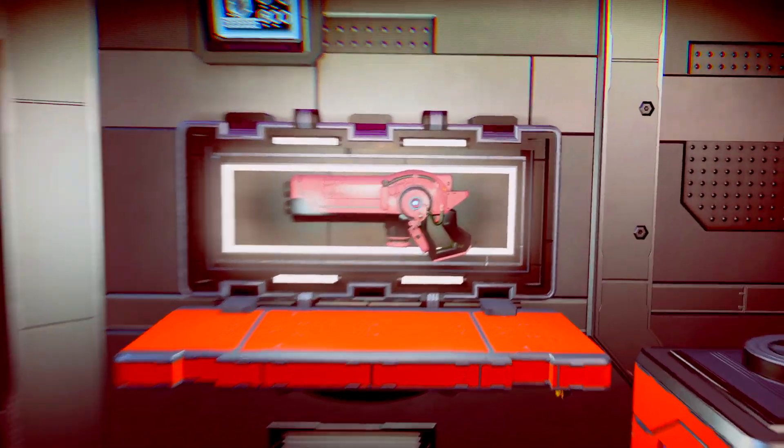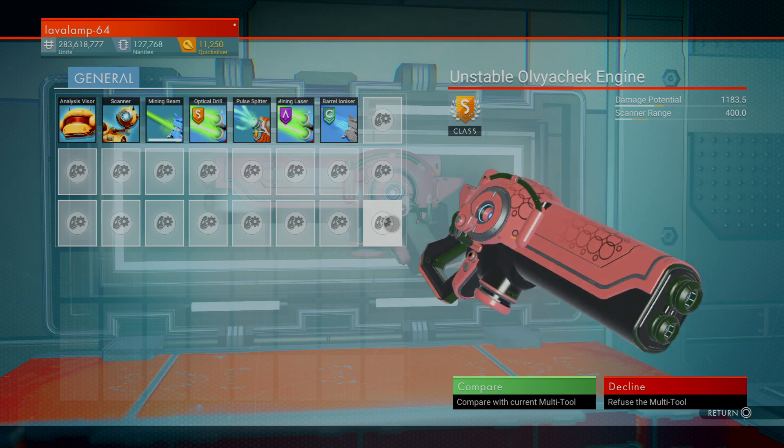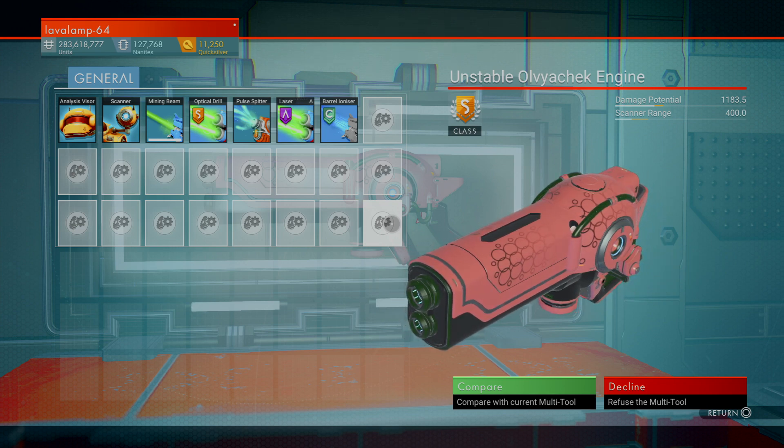And here it is — a really really nice pink S-Class Experimental Unstable Old Viacek engine. That is so nice. You don't see very many pink multitools at all — it's probably about the second or third one I've ever seen.